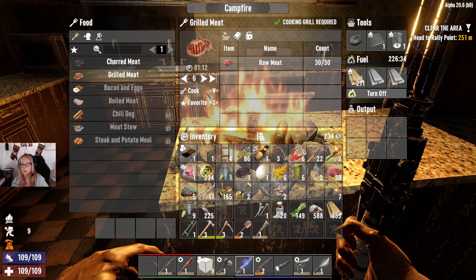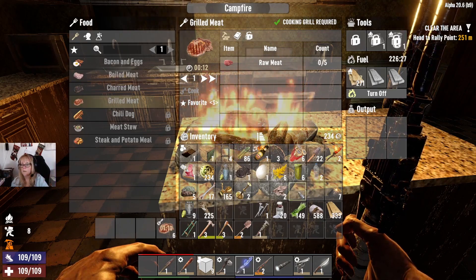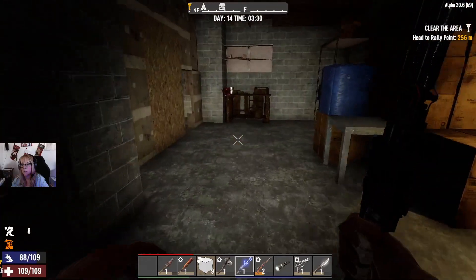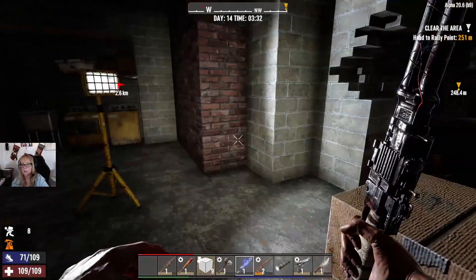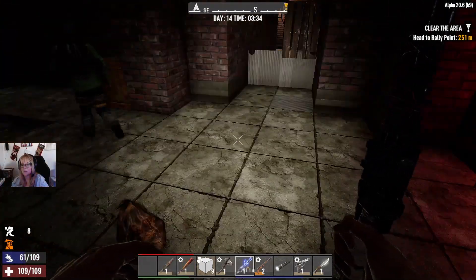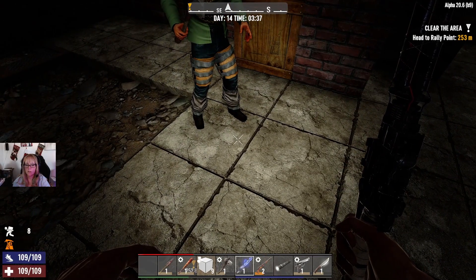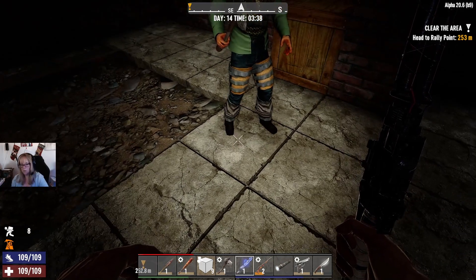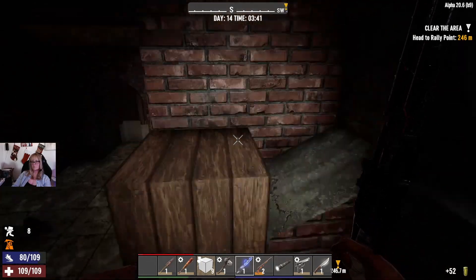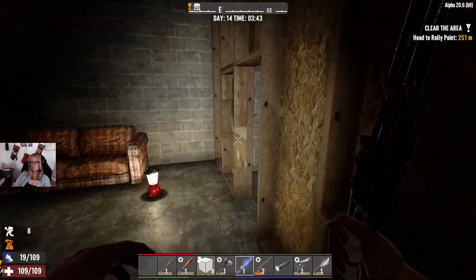I'm gonna start getting rid of this stuff down here. I need to eat all three of them. I'm coming up — just making sure that everything we have here is sorted. Get rid of this — we don't need paper yet. Can I have your murky water? Sure, here. I'll cook all the murky water and boil it all. I'll boil all the water. I'm gonna save the other half. Paper can be stored away for now somewhere.